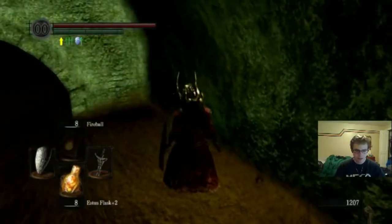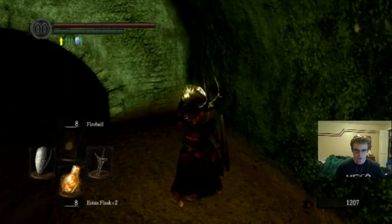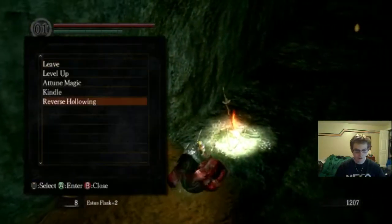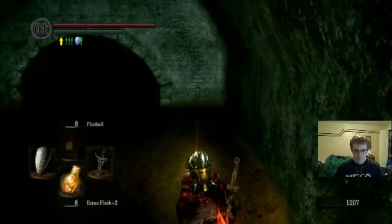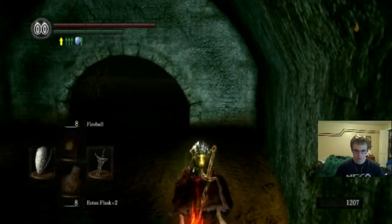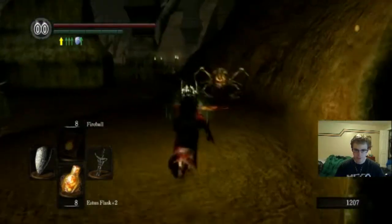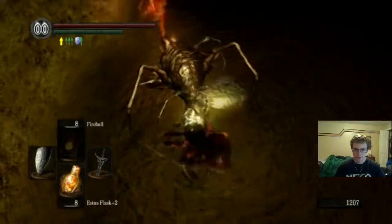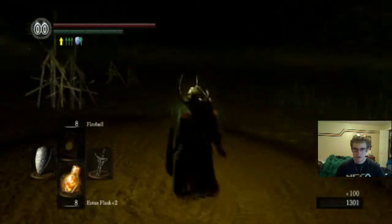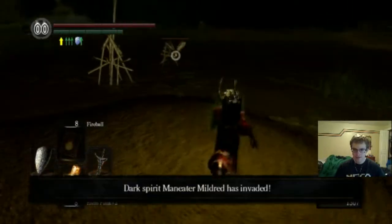You know what, let's use a humanity and become human. Okay, so right now we're human. Sometimes in the game you're going to get invaded by computer players. So, you can see Dark Spirit Maneater Mildred has invaded my world — I'm going to try to kill this mosquito before it causes me any problems.